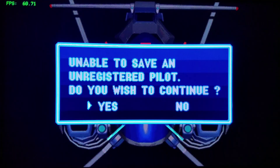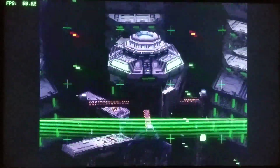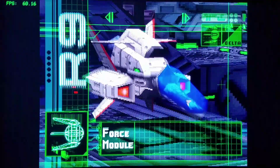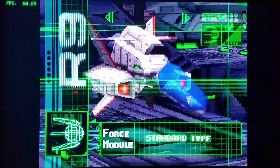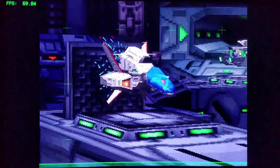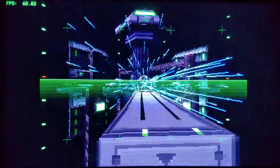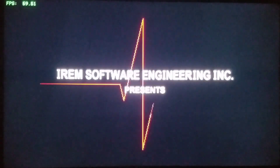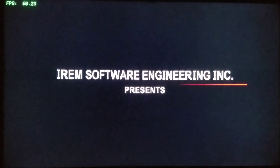The version of Ninja Spirit on the TurboGrafx-16 is by far better than the actual arcade version because you have different settings that can be tweaked to make the game a truly amazing experience. Many other arcade games ported to the TG-16 are pretty much spot-on — it's almost like going from 96-bit rate to 128-bit rate audio quality.